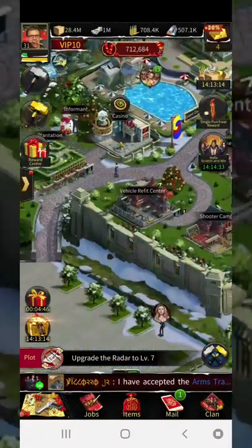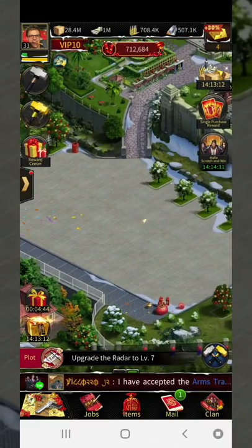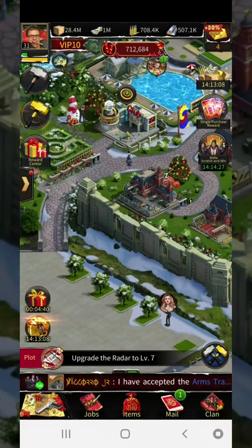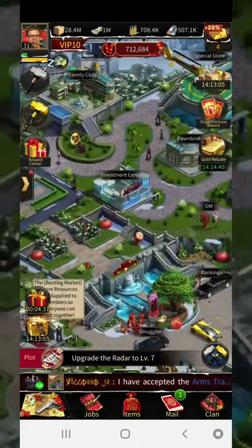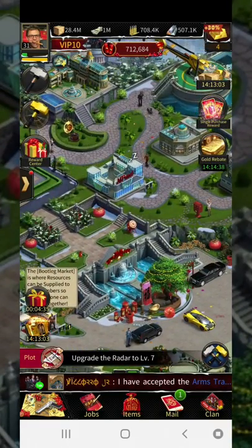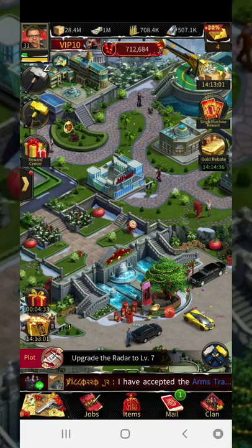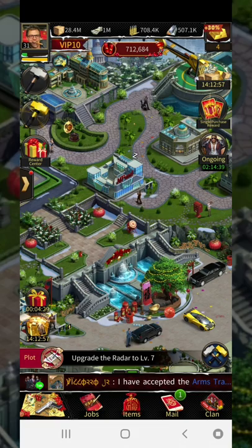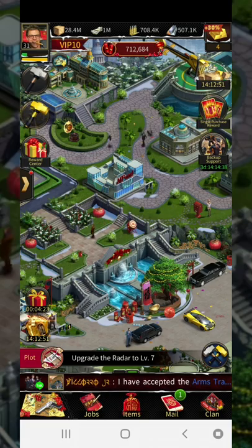Once that's done, confirm there are no troops in this section. Now I'm ready to switch back and rob my farm. Make sure you do it in that order. This is a cargo farm — let's check the numbers and then rob it. I'll show you the spy report so you can see the difference.